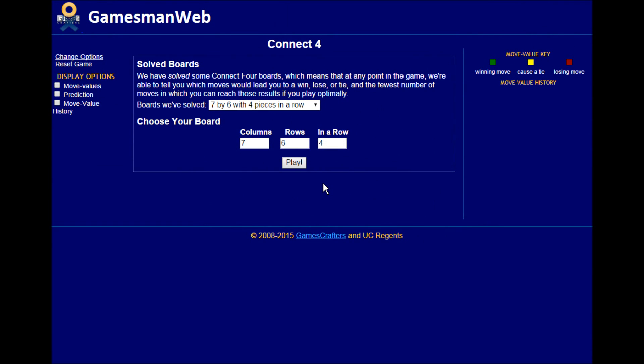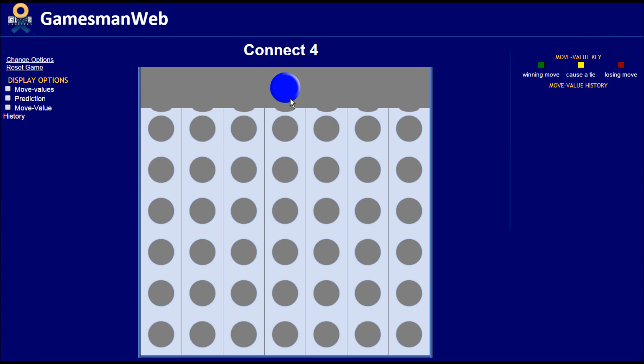Go to the Game Crafters website — I've left a link — and select the board with seven columns and six rows, connecting four in a row. This puts you on a screen where you can play Connect Four. Hover your mouse and click to drop a disc in a column. Click on the display option for move values to get a color-coded view: green means a winning move, yellow means a tie, and red means a losing move. Blue plays in the center — that's a winning move — and no matter what red does, it's always a losing move, with the prediction that red will lose in 40 moves.